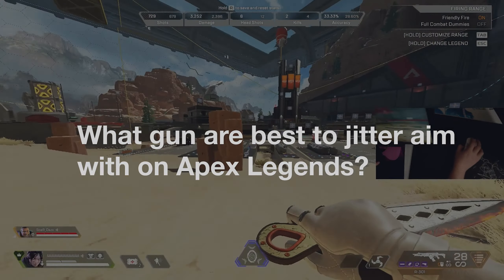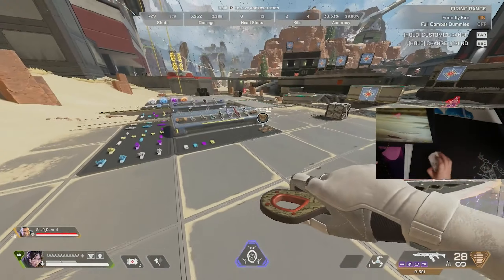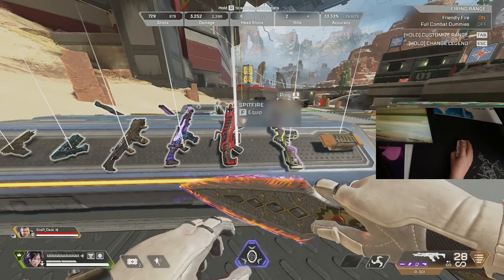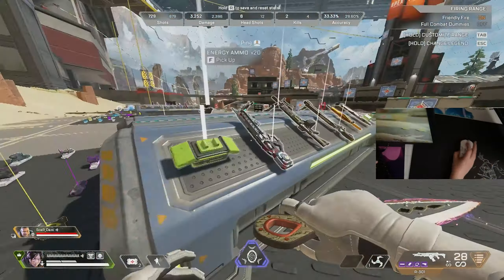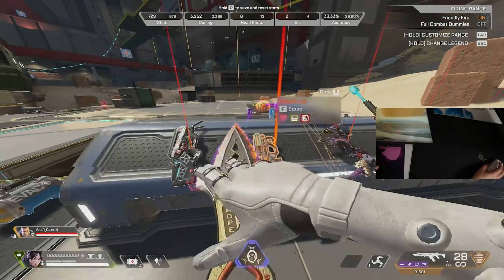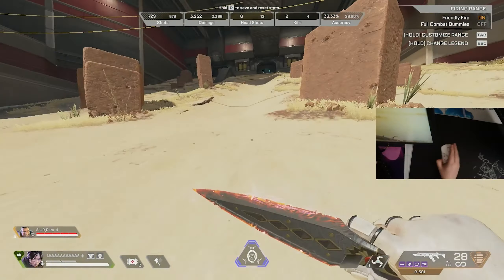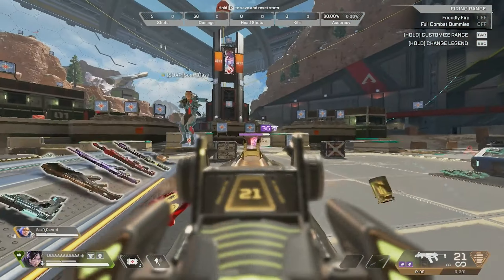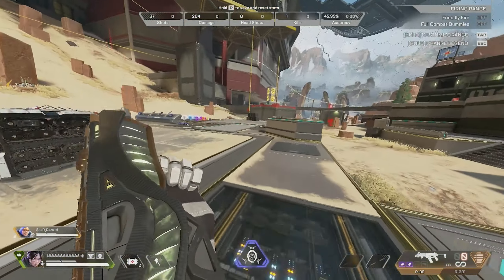What guns are best to Jitter Aim with on Apex Legends? Any assault rifle and any LMG. So right now that would be the R301, the Spitfire, the Flatline, the Hemlock, even the Rampage — even with its slow fire rate — the Nemesis, the Devotion, the L-Star. All of those guns are really good for Jitter Aiming because they deal enough damage to properly capitalize off of controlling the recoil at that kind of range.